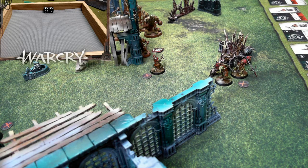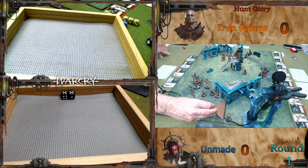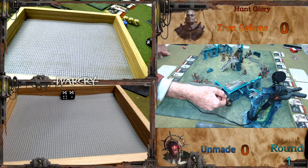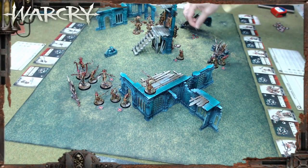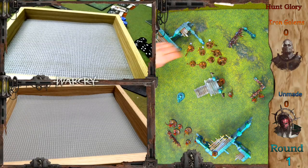All fighters have been activated. A couple of final moves — the last fighter moves and gets up there. Checking if anything was forgotten: no reserve phase, nothing else. That's the end of turn one hero phase.